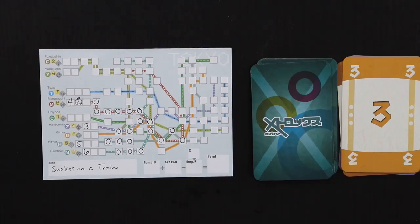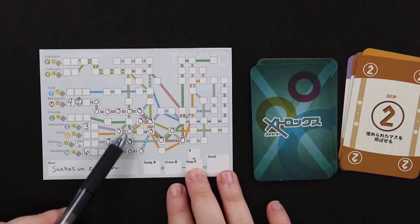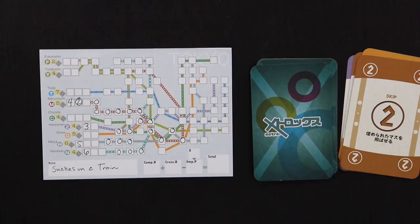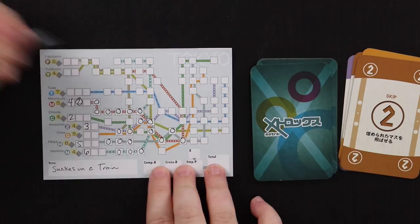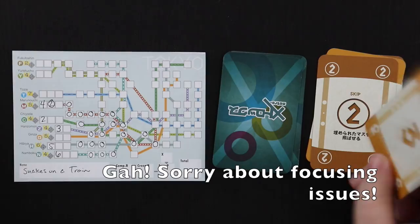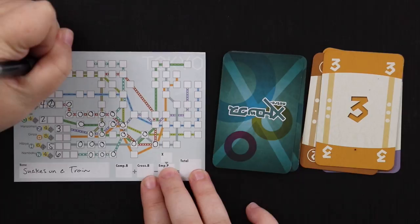Another skip two — less helpful this time. I've actually been blocking off the green line a bit; this may be one I just give up for lost. You're not actually going to complete all the train lines in any game unless you get really lucky, so you have to choose where to put stuff. I'll tuck this two in on the Chiyoda line — I don't think I'll finish it, but it'll give me options to move along it and fill up some squares. Next card is another three, and the Fukutoshin line is looking pretty good, so I put the three there and start working towards the end of that line.